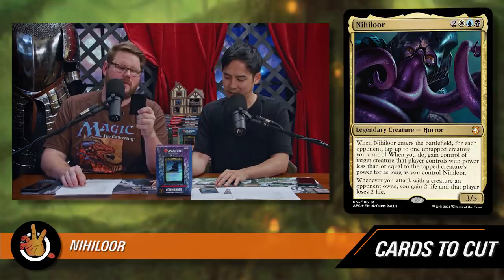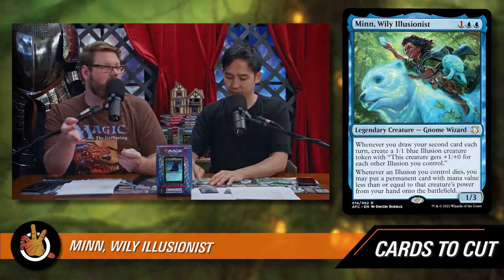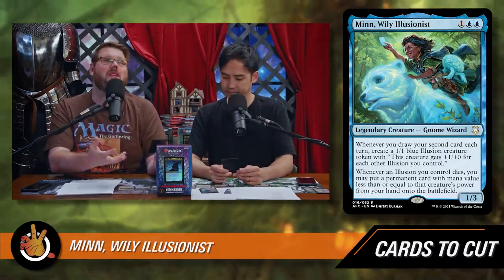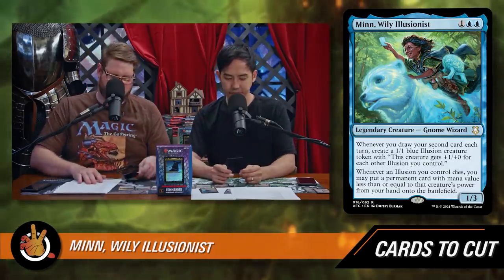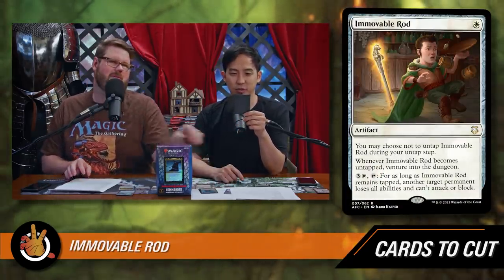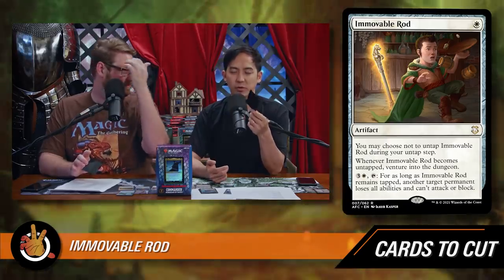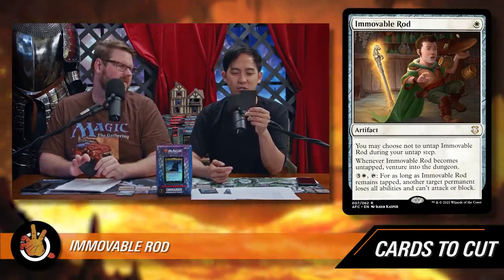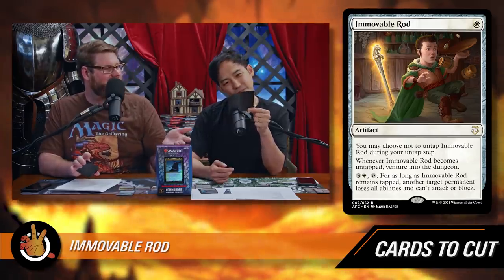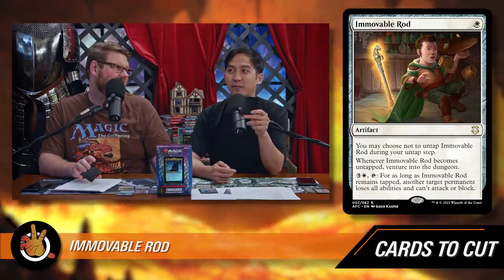We're also cutting the other alternate commander, Min, Wily Illusionist. There's a lot of card draw in the deck but just not enough — the illusions it creates aren't powerful enough, and you need a critical mass of card draw for Min to function. Next, Immovable Rod — one white mana artifact. It costs three and a white to tap it, and for as long as it remains tapped, another target permanent loses all abilities and can't attack or block. It's not a good removal spell, and while it does say venture into the dungeon when it untaps, it costs five to do for the first time, then another four to do it again. Your commander gives you tons of ways to venture, so it's better to build around that than waste four mana on this every turn.